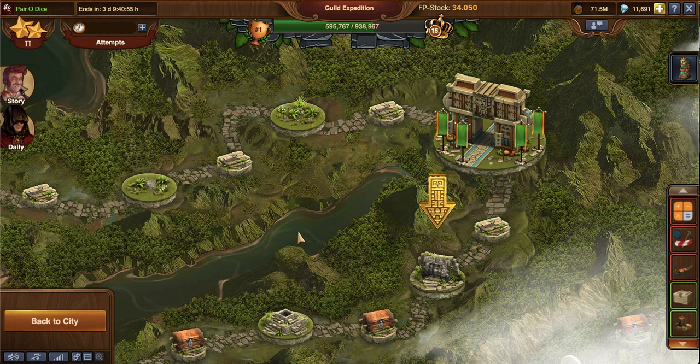Each week, Guild Expedition unlocks on Tuesday mornings at 8 a.m. game time, and it closes after six days on Monday at 8 a.m. game time. So you have one day of a recoup period before it starts up again.